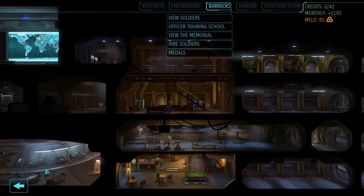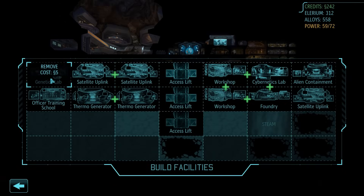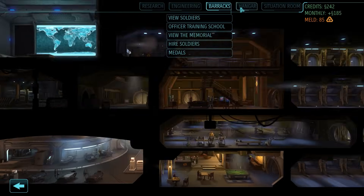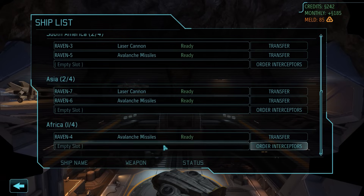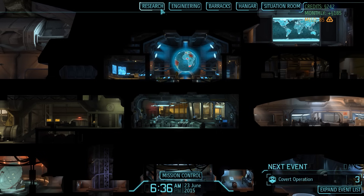There are a couple of additional buildings: the Cybernetics Lab and the Genetics Lab. The Cyber Lab gets adjacency bonuses with the Foundry and Workshops; the Genetics Lab tacks onto other laboratories. There appear to be no changes to interception or ships.